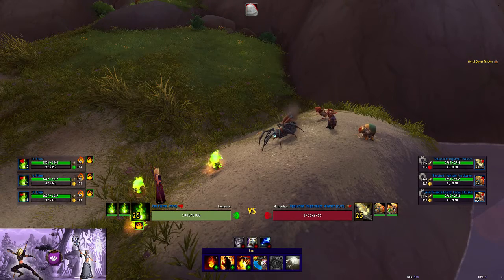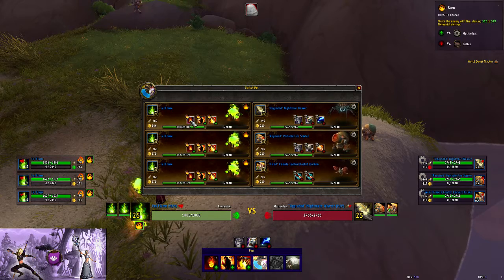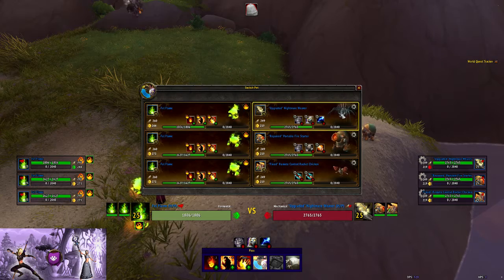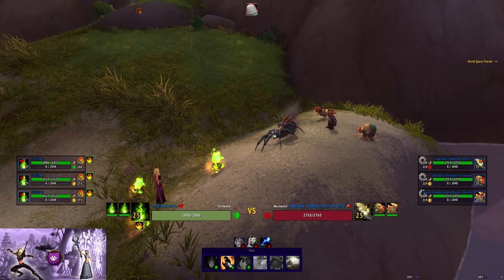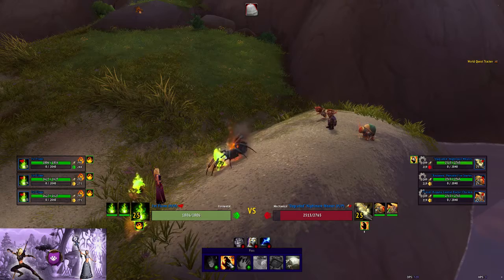Hey guys, it is Smushy here, and we are going to be battling Eddie Fixit. I'm just using three Foul Flames — all the same abilities: burn, immolate, and conflagrate. He's got all mechanicals, so basically light them on fire, then burn them and conflagrate them.